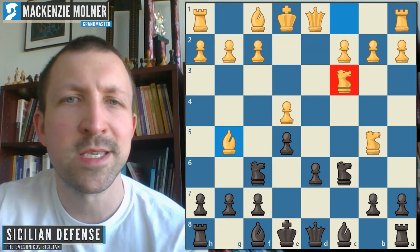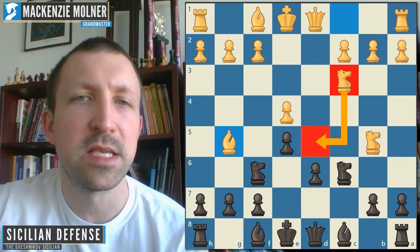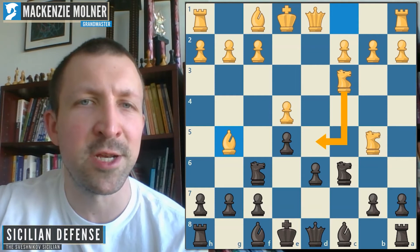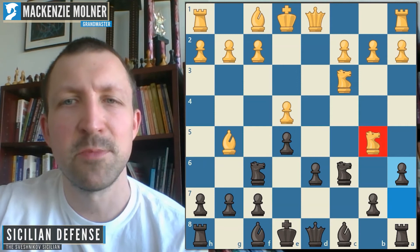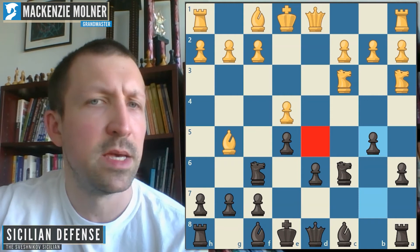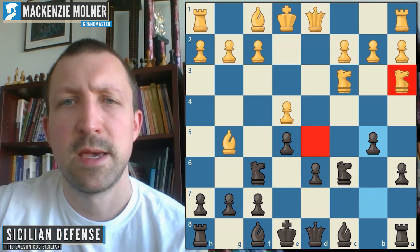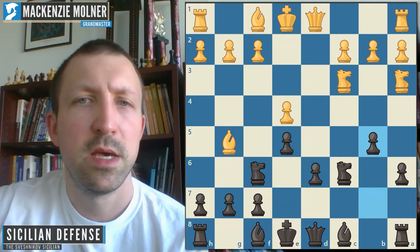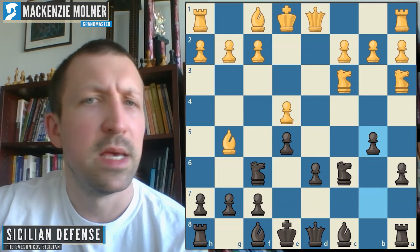Black must stop the threat that Bg5 creates, which is bringing the knight into c7 — a massive fork, a total uninvited invasion that Black should never allow. So you play a6 to knock the knight back. This opening does create some positional problems for Black like the d5 square, but it provides tons of activity for Black's pieces. Also, the knight on a3 is a misplaced piece and it will take White at least a few turns to get it back into the center. In the meantime, Black tries to generate quick activity and counterplay against the center.